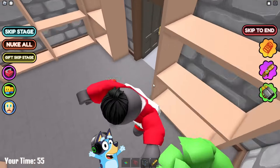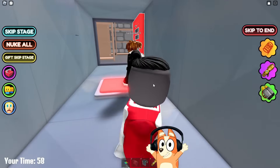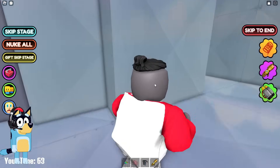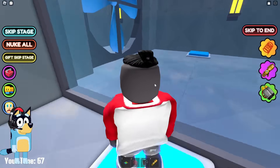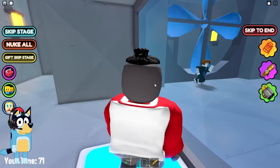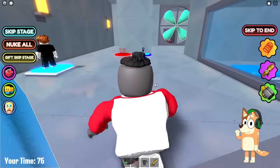Looks like this guy is waiting for us downstairs. Let's run to him. Great — now we know for sure that this guy will be our partner. Let's go after him and pass the next test. Okay, here we need to stop the fans so that we can pass forward. I think the guys should let this guy go ahead so that everything goes a little faster. These tests are pretty easy.